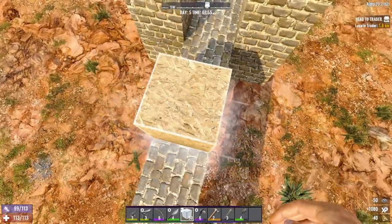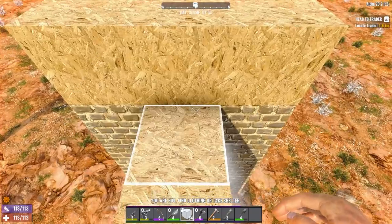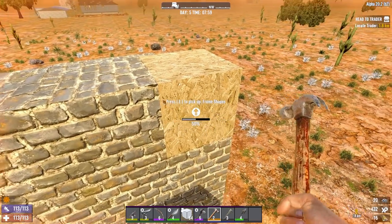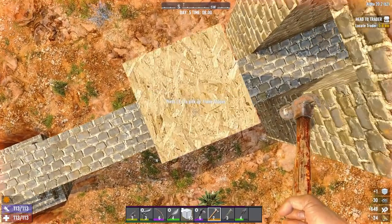As a precaution you're going to want to do a quick pillar up here and make sure there are two blocks above your doorway, because zombies can pile up on each other and if it's only one high they will run over the base and might find a way to come in the back, which is going to make your life harder.